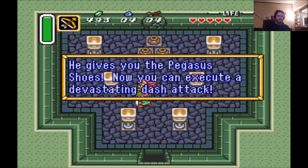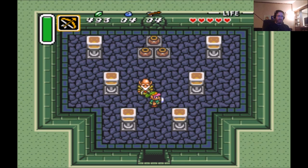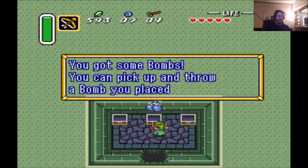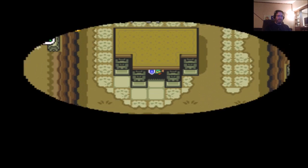You got the Pegasus Shoes, and now you can execute a devastating dash attack. Hold the A button for a short time. A helpful item is hidden in the cave on the east side of Lake Hylia — get it. And this is what it looks like when you use the Pegasus Shoes once you dash, as the game said. You can use it on cracked walls — the ones that are really cracked. The ones that are only partially cracked, you have to use bombs on; you can't use the Pegasus Shoes.